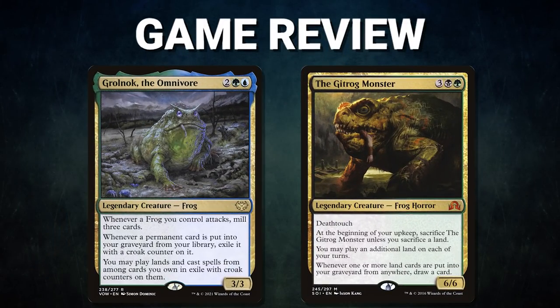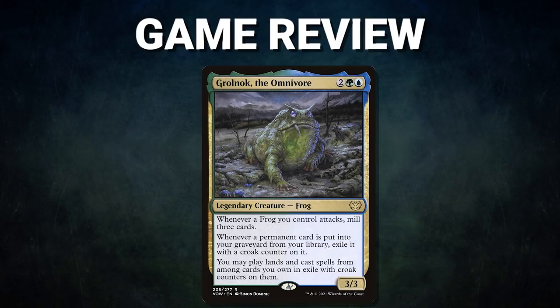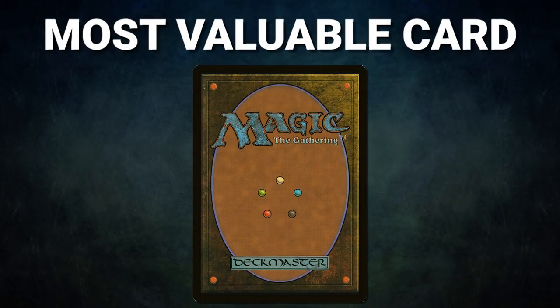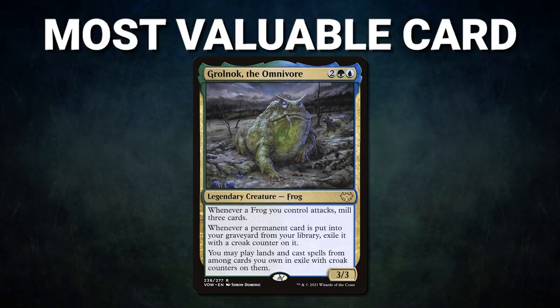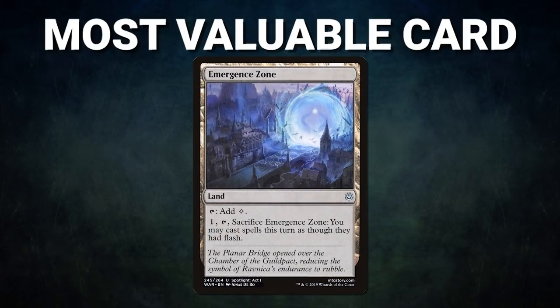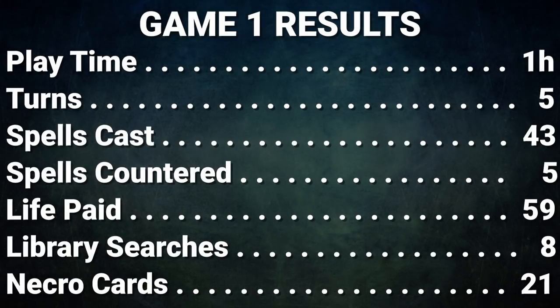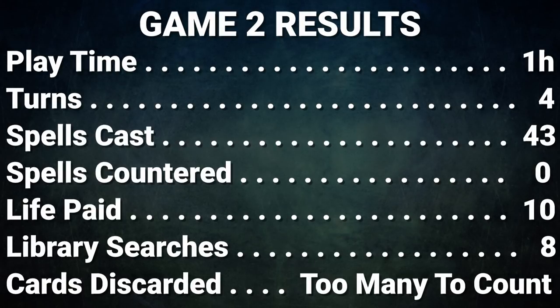Ladies and gentlemen, what a night of games. Congrats to Noah on both of his wins — his amphibian-based gameplay really paid off. In Game 1, he amassed mana and card advantage through his commander and transitioned it perfectly into a combo finish. In Game 2, he bided his time and waited for the perfect opportunity to go off. The most valuable card in Game 1 goes to Grolnok — after playing on Turn 1, Noah was able to mill so many cards into the Croak Zone over the course of the game, transitioning this into huge mana and card advantage. The most valuable card in Game 2 goes to Emergence Zone — this card allowed Noah to combo off at instant speed when faced with interaction from his opponents, and its power and versatility in conjunction with the Gitrog Monster allows for some busted combos. That about wraps it up for this episode — tune in next time when we duke it out to see who will be king of the competitive EDH table. Thank you so much for watching, and we will see you next time.